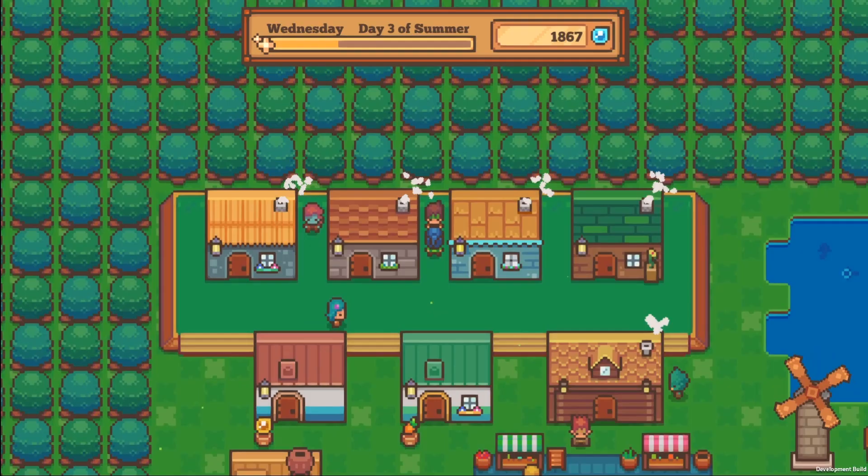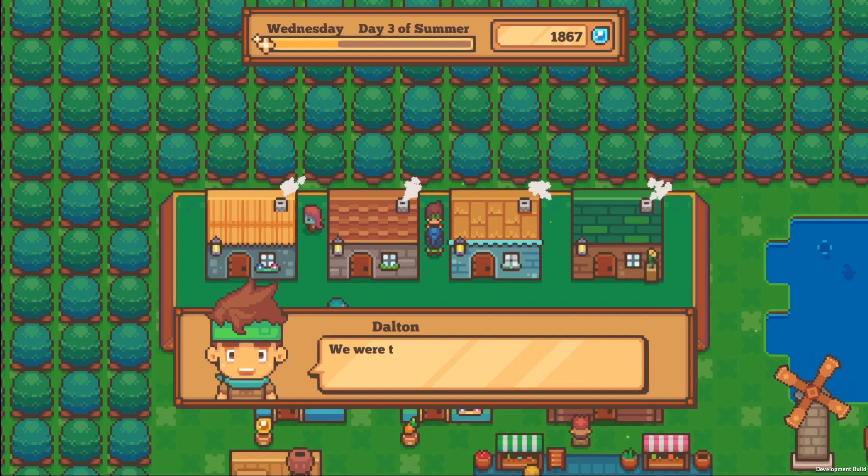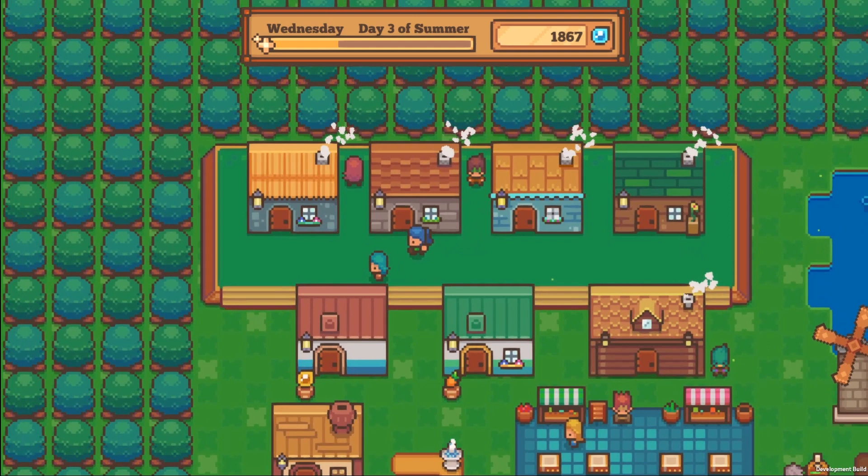It is very important in Littlewood to try to talk to as many of your townsfolk as you can every single day. The townspeople that you speak to on that day will get a boost to their experience levels and it will raise their levels overall. If you don't talk to them that day, then they won't get that boost.